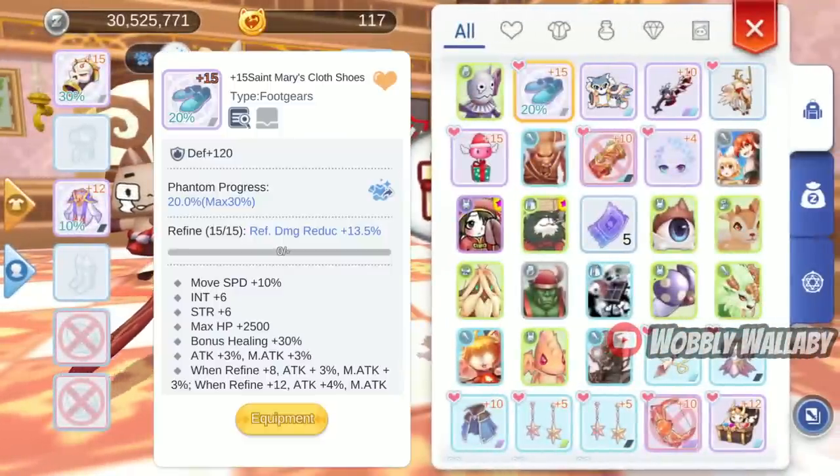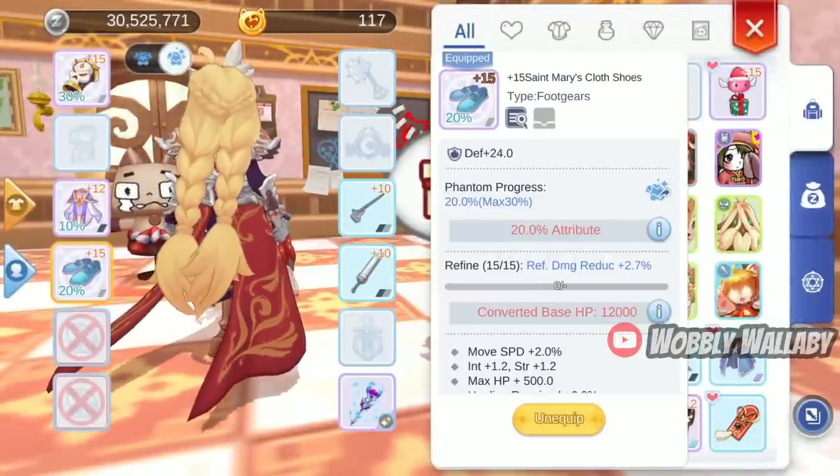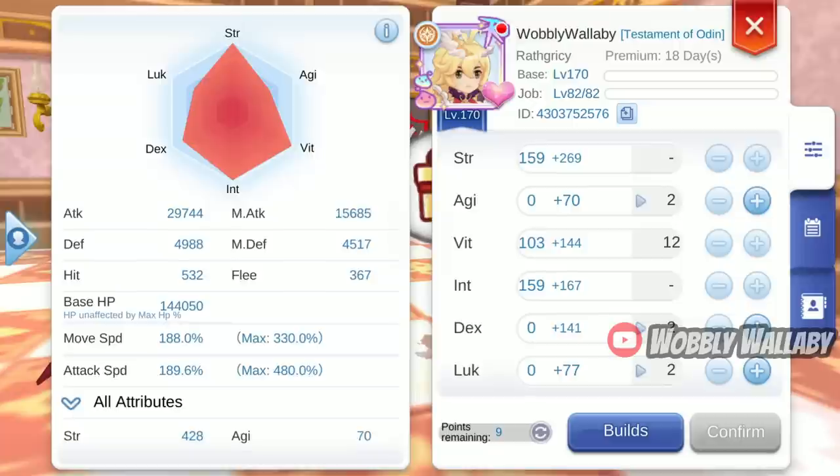You can also get more than 2% movespeed with the Shadow Equipment and a higher Shadow Progression level. With this setup, I have 188% movespeed.